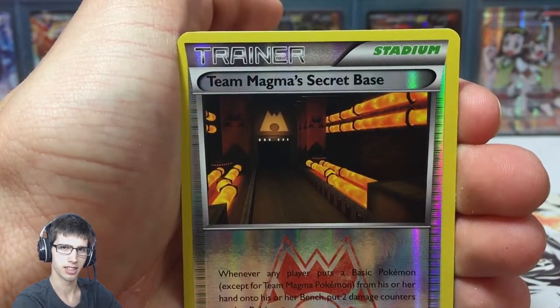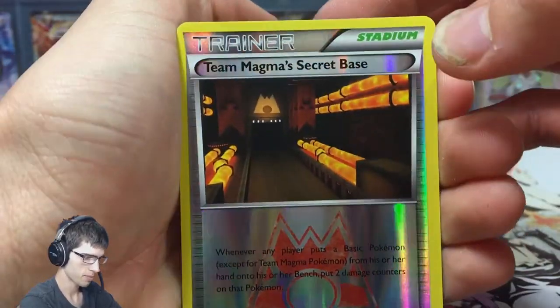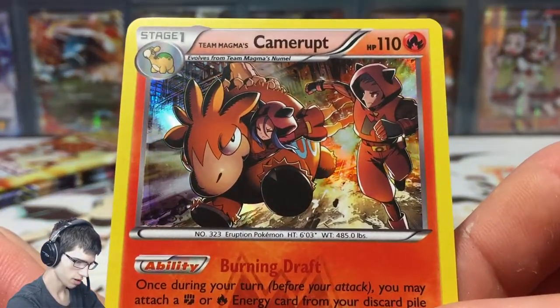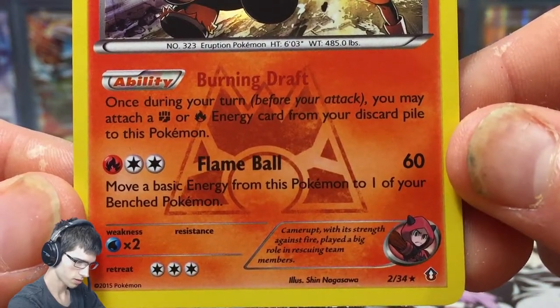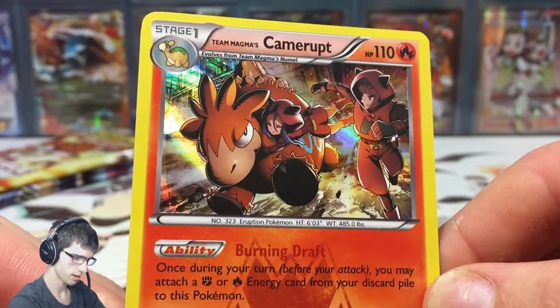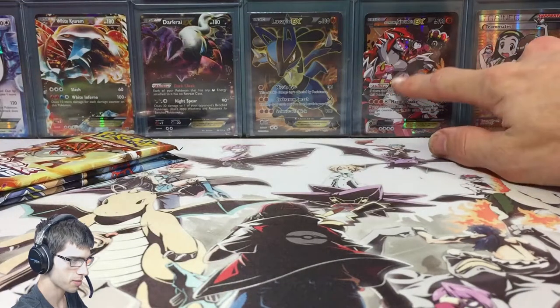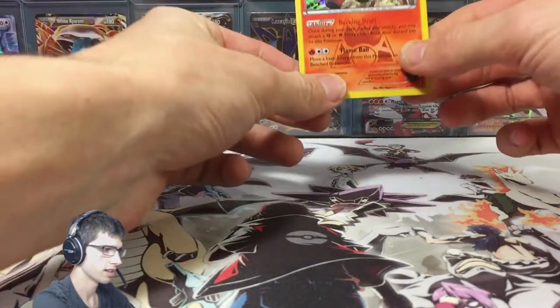We got a Team Magma Secret Base and a Camerup — awesome! Let's pause and have a look if you'd like. And on the back there we got Team Magma's Groudon EX, so that's nice.